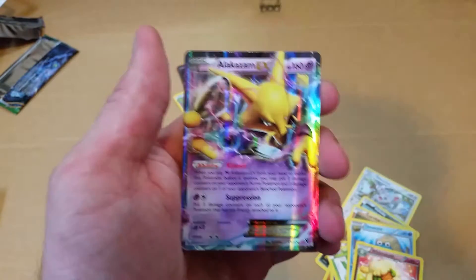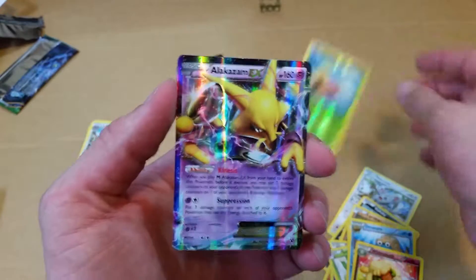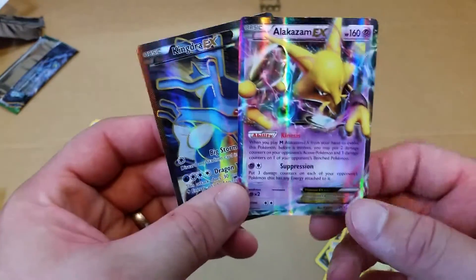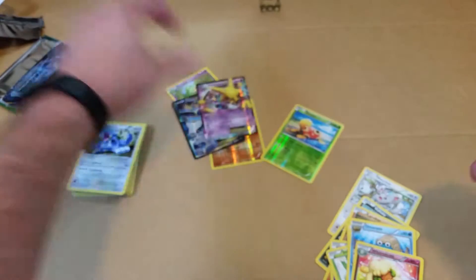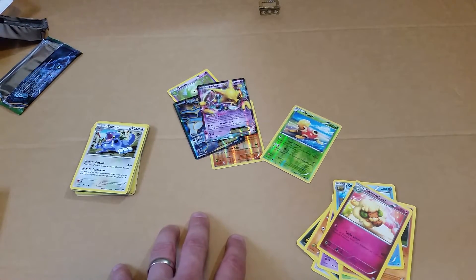And the Rare of the final pack in this video is an Alakazam EX — very, very nice. Awesome pulls there. That was not a bad set of packs to open up, but hopefully you guys enjoyed. Check out my channel for more pack openings, as well as Pokemon Go videos in the future. And like always, guys, good luck, and have fun.